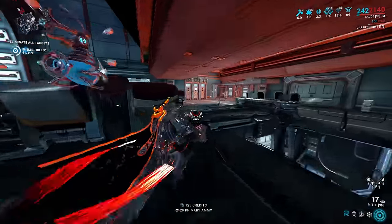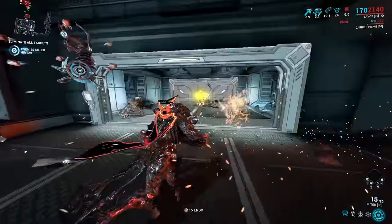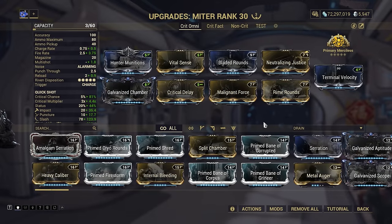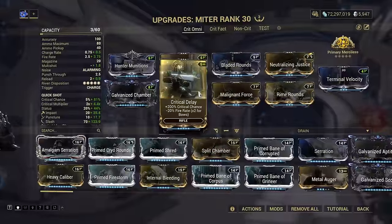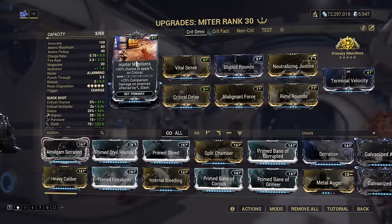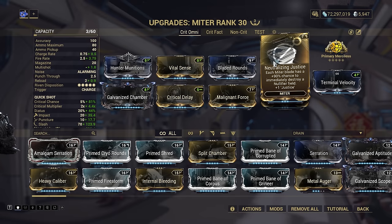I generally recommend the Swift Sawblades and Commodore's Fortune Evolution perks, along with your pick of Ready Retaliation or Swift Deliverance. The first build is the Ultimate Allrounder. We've got Pure Damage from Primary Merciless, Multishot from Galvanized Chamber, Critical Bonuses from Vital Sense, Critical Delay and Bladed Rounds, Viral from Malignant Force and Rhyme Rounds, Slash procs from Hunting Munitions, and the Specific Augment Neutralizing Justice for destroying Nullifier Bubbles — which works in both Incarnon and normal modes, as well as triggering the justice effect for a little healing, armor, and area damage.